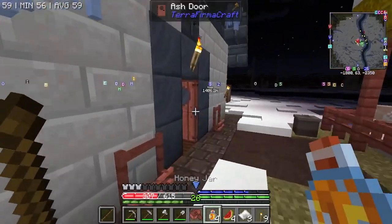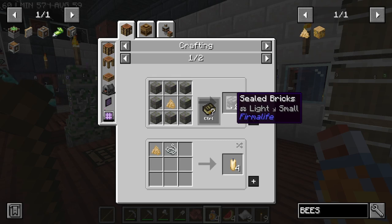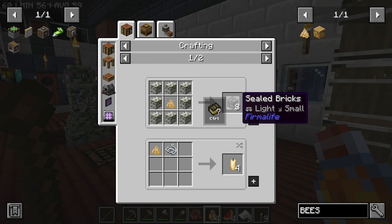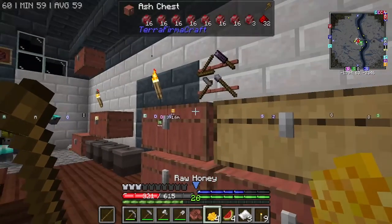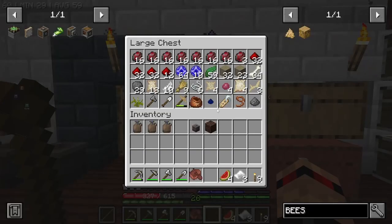We could make some sealed bricks at some point and make ourselves one of those — I think it's called a cellar. I tried to organize my chest a little bit and then gave up. I might eventually go and get more sheep even though we've got a ton in here — I think sheep are super useful because of the potential to make wool.